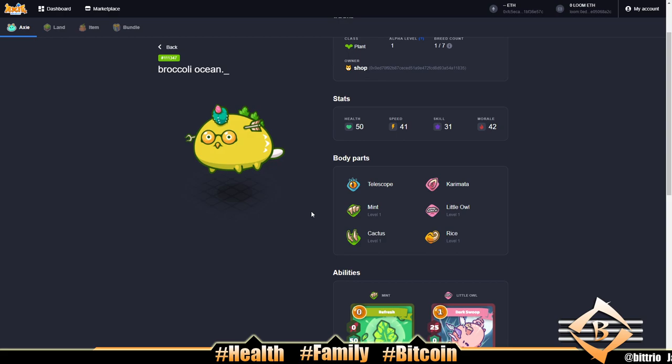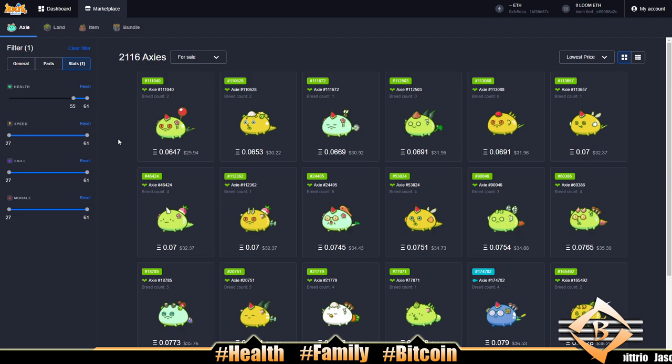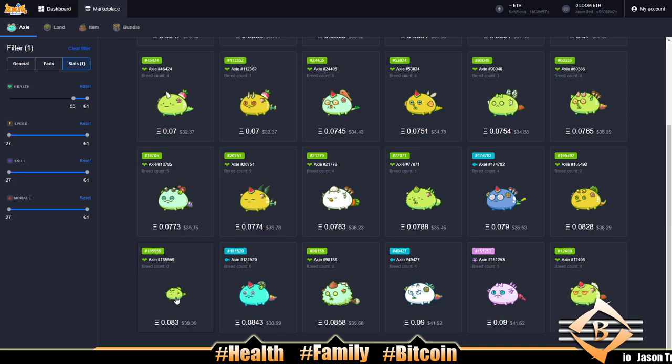We're at $82 plus $60 — that's $142, about $12 over budget. Let's reduce our tank standards to try to come in under budget. We'll drop to 55 health and look for a good tank, which is proving to be extremely difficult. Here's a decent one but Ant and Strawberry aren't the greatest combination.